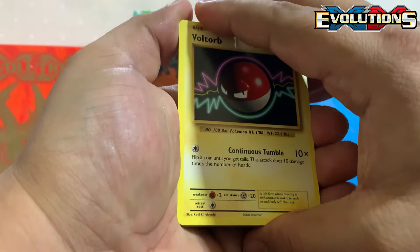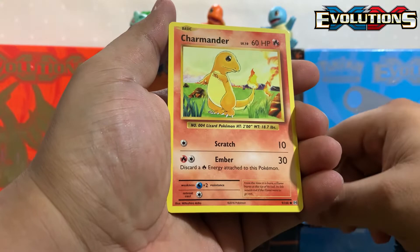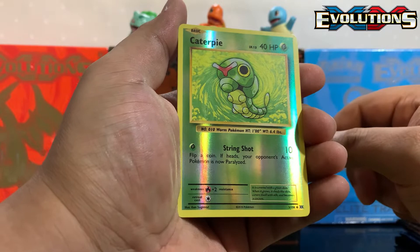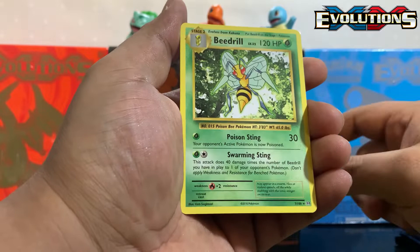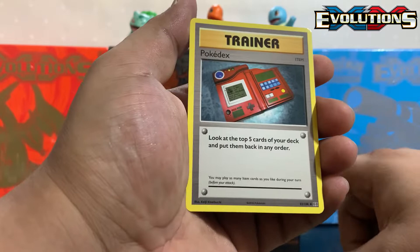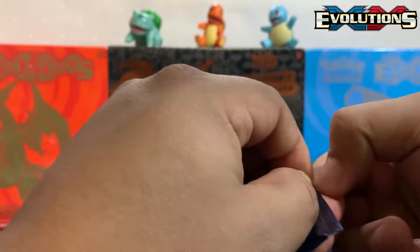Feels heavy. Voltorb, Charmander, Diglett, Gastly, Caterpie, another Caterpie but reverse holo. Non-holographic Beedrill. Then Beedrill — let's see if we get a secret. Porygon, Pokédex, and a Kakuna. Zero for three, let's go — we gotta hit something!